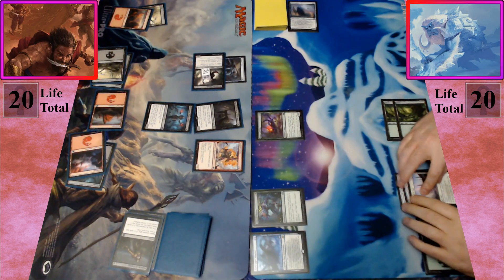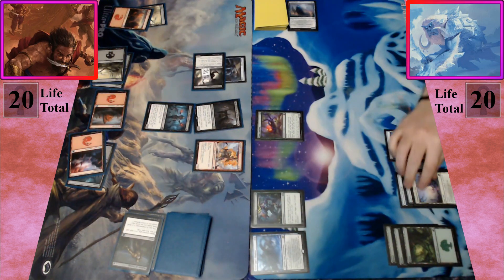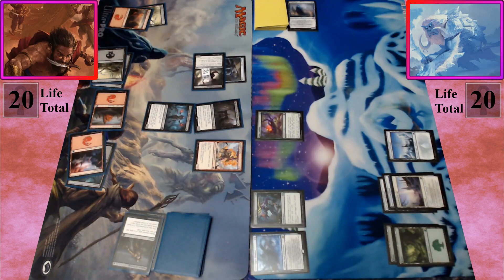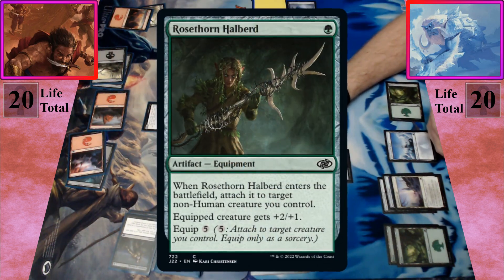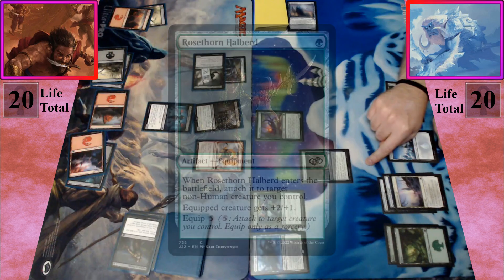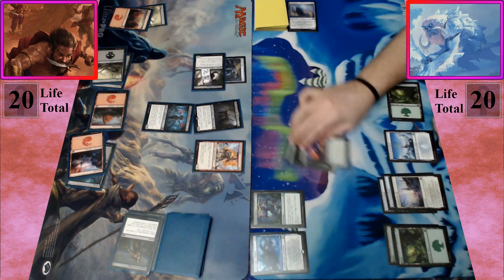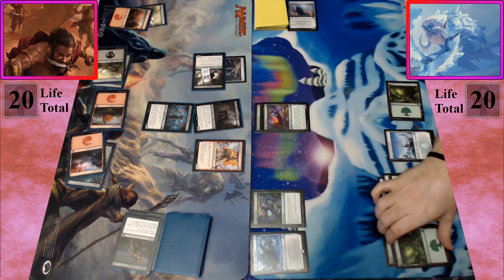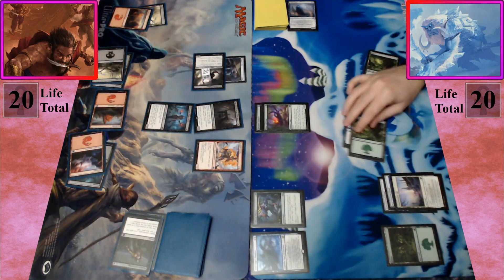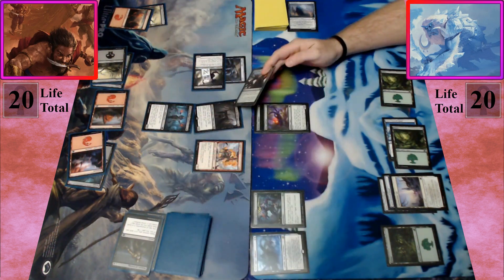I will untap, upkeep, and draw. At the beginning of my upkeep, I control a creature with power four or greater, so I draw an additional card — draw one, draw two. I'm going to play another snow-covered island. I'm going to pay one to cast a Rosethorne Halberd. When it enters the battlefield, I attach it to a non-human creature I control — I'm going to attach it to the insect, it gets plus two plus one. As much as I dislike this, I'm going to have to savagely punch him in the face.